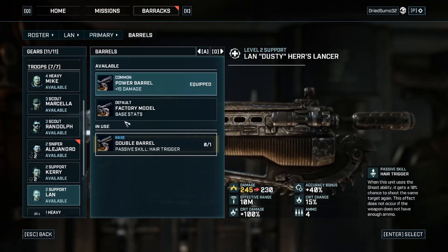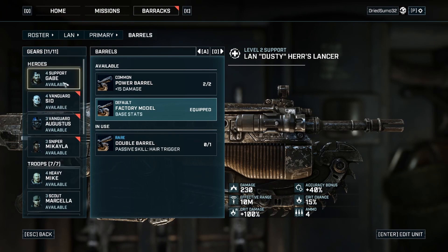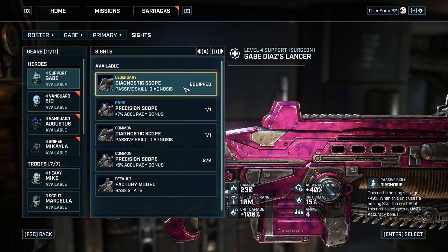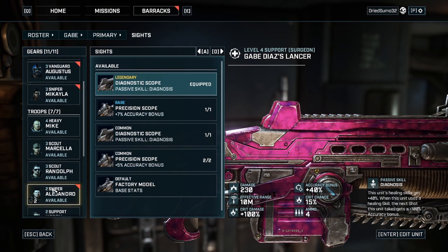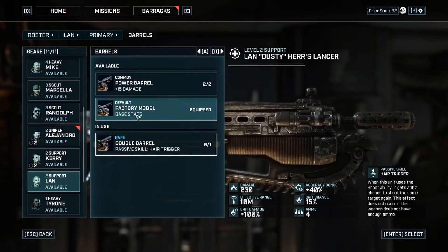Diagnosis is really good — we'll put that on him too. Make sure we have diagnosis on him. Next shot this unit takes gets a hundred percent — when he heals I think it's a hundred percent accuracy bonus. That's really good. Anyway, Carry and Land are going to be leaving us.